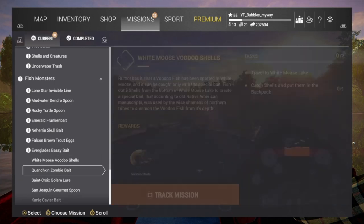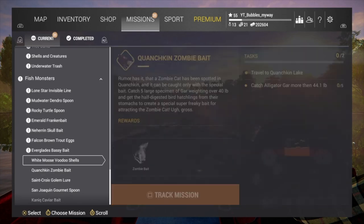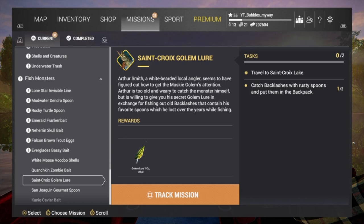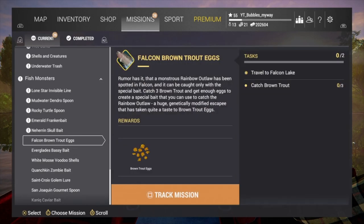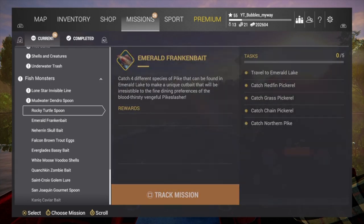I think we've completed all of the Blue Crab Island stuff, I don't think there's anything else left. Oh, what's that? Zombie bait! Zombie catfish has been spotted. I guess we could try some of these other ones as well - look at that, voodoo shells. Let's have a look, see what stuff they've got. Oh, look at that - gourmet spoon. That's interesting - catch shells and put them in the backpack. I think catch shells, I guess we could do that. I'm just looking through to see what else we're going to be doing next. Brown trout eggs, skull bait - that's definitely a new one. Catch American shad - there's a lot of these places that I haven't actually done the challenges.